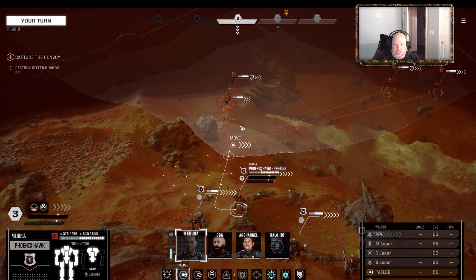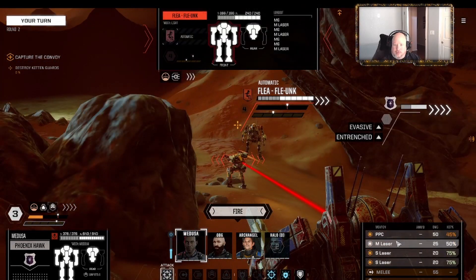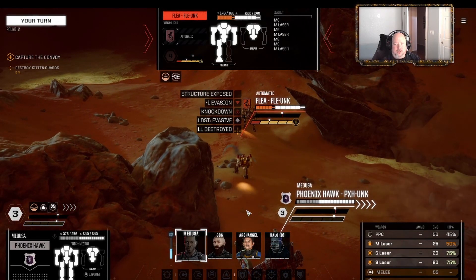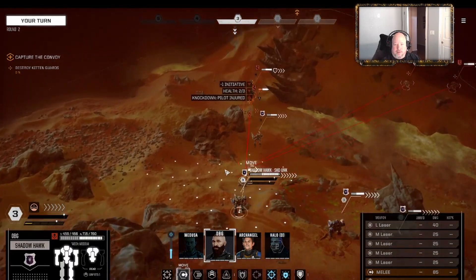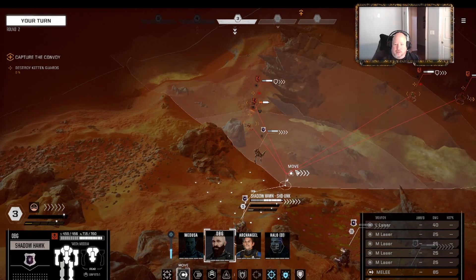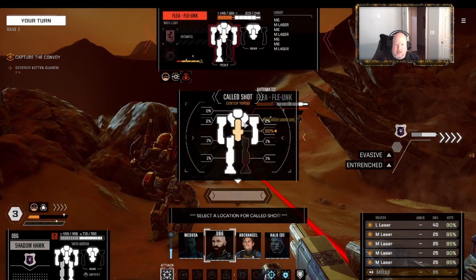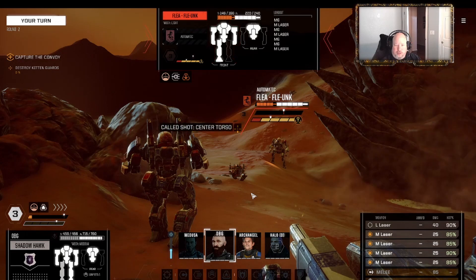We're not going to use jump jets. Let's go ahead and get in and use these lasers. We'll turn off the PPC - it'll keep us heat neutral. Take this Flea - that's a good shot. Shadow Hawk, take it right up here. We don't super care about this guy so let's go ahead and core him out - take off the large engaging target. Nice job.